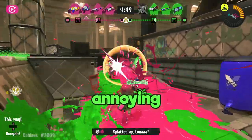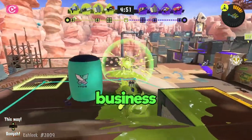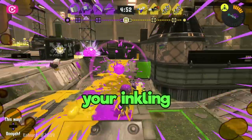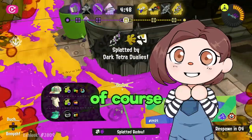The Clash Blaster — one of the most annoying weapons to go up against. You're running around minding your own business when out of nowhere comes a barrage of quick explosions that trap you in your place. Before you know it, your inkling has become one of the explosions. The only way to retaliate? Become one of them, of course.